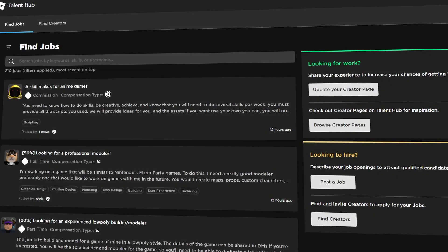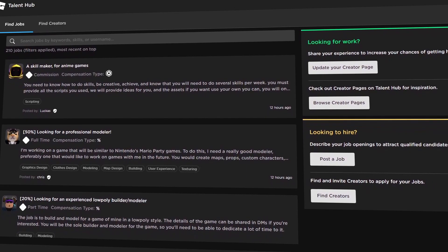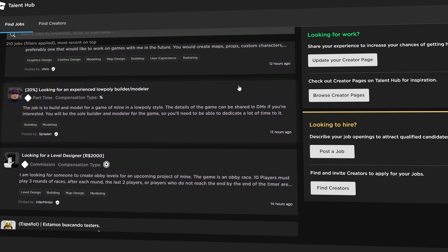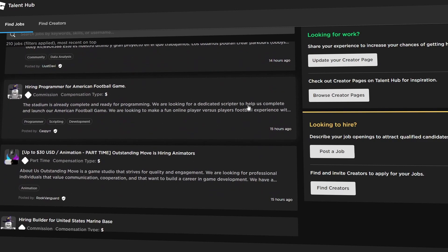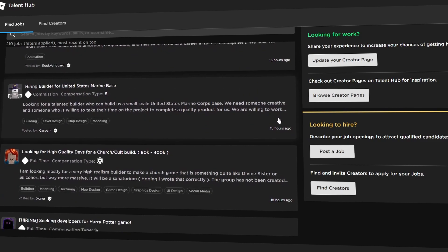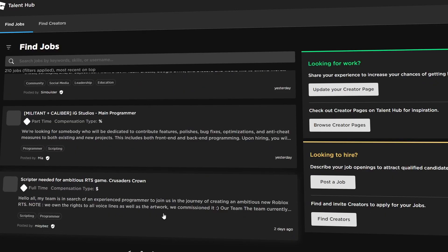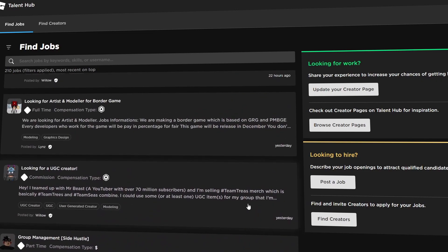Another great place — and I'm not sure if this is available for everyone yet but it will be soon — is the Roblox Talent Hub. This is essentially the Fiverr or the Upwork of Roblox, a place specifically designed for people to find commissions or post their portfolio. At the moment it's in closed beta, so just go to talent.roblox.com and see if you have access.